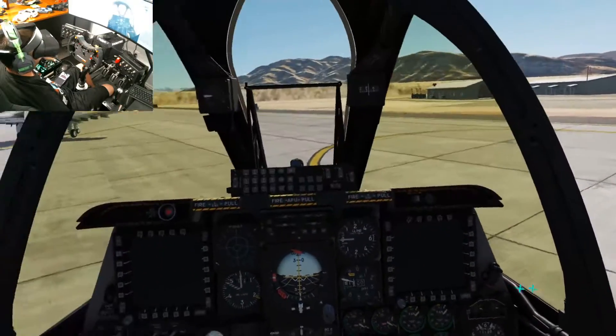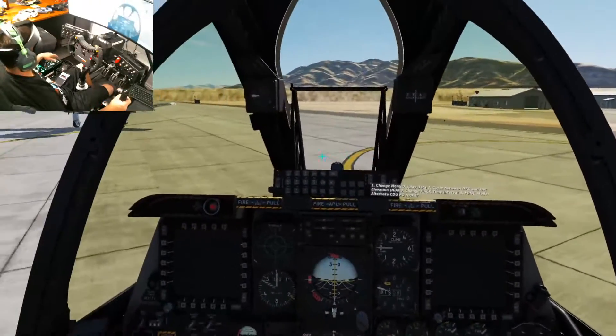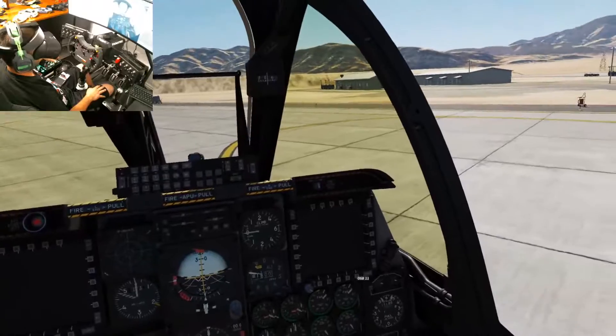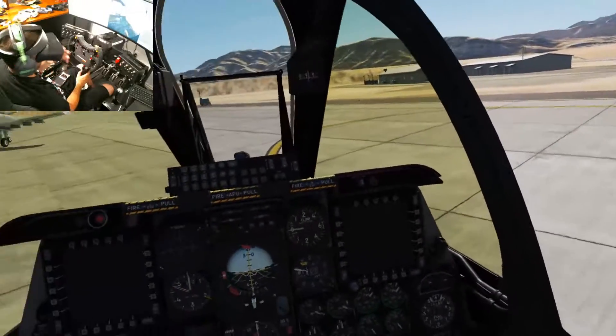A real big benefit of doing this is it's a lot easier to click through the cockpit without having to reach for your mouse. I don't have to reach for my keyboard — pretty much can do everything just with my hands on my HOTAS. As you notice as I'm looking around, the little blue cross is gone.